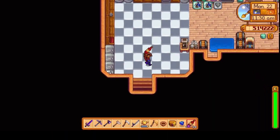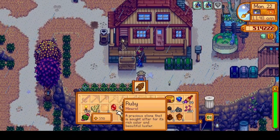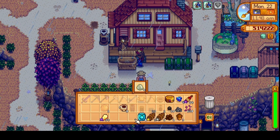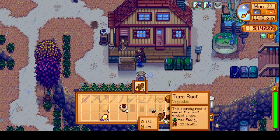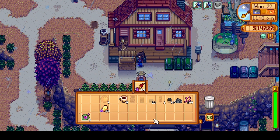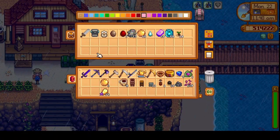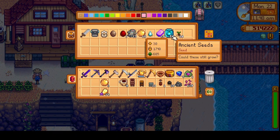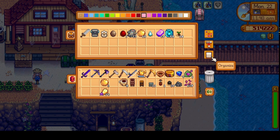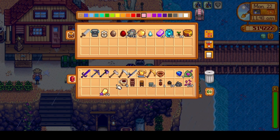Maybe I'll sell a bunch of stuff out of my backpack — it is just so full. The shipping bin is over here; I keep forgetting that. Sell this, this, this — sell, sell, sell. All gone. Definitely sell that. I needed this for the keg. I need to do some gifting. Oh god, we have a lot of ancient seeds and nowhere to plant them. Let's put the cheese on this row.